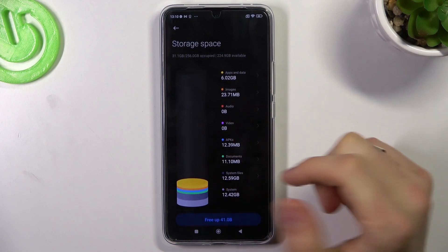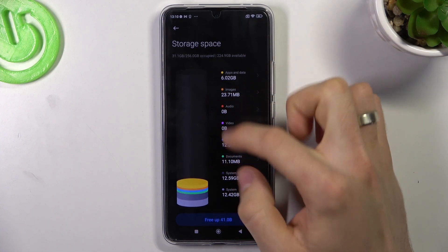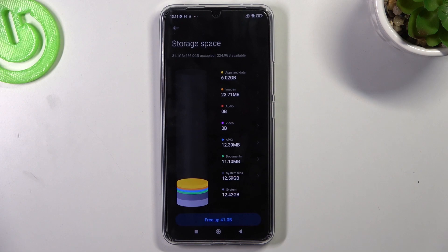Here, as you can see, I have my storage capacity. When you fill up your storage and your storage point is between Images and Audio, it means that you have filled up 70% and you need to clean your space.